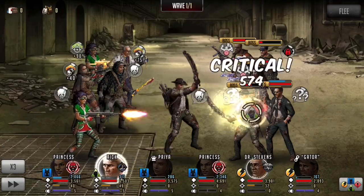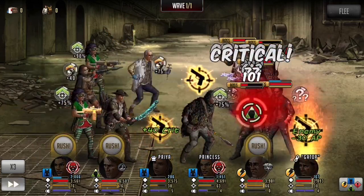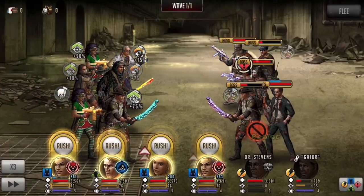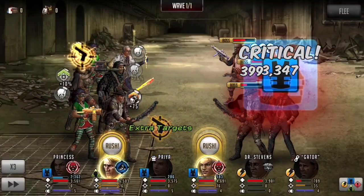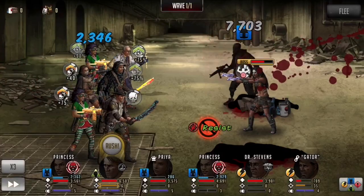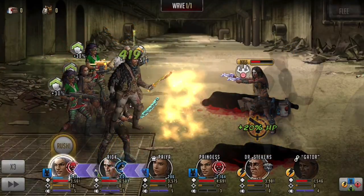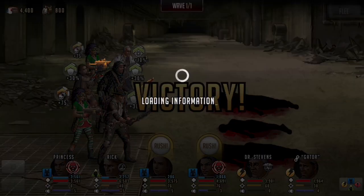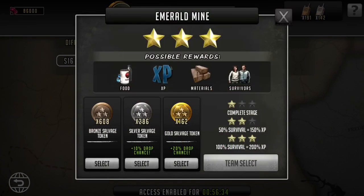One thing I've really focused on in the S-class era is getting one S-class at a time while sometimes passively getting another. This past week there were a lot of Rosita cards available in faction events where we could earn extra cards, so I'm actually fairly close to getting her as an S-class. I'm holding off a bit since you can also pull Rosita cards from the battle pass, and I don't see her currently improving my team enough to rush.